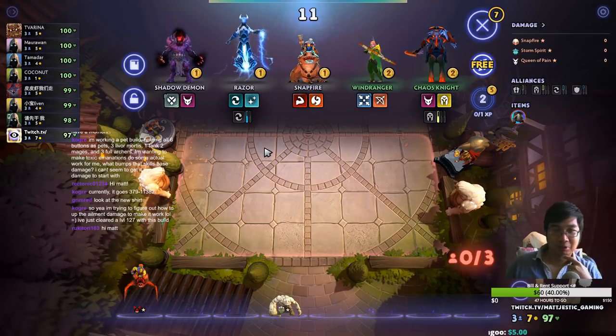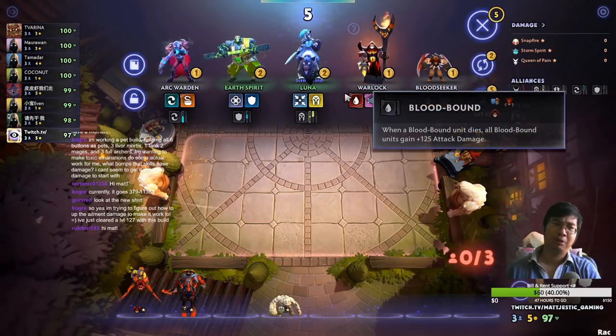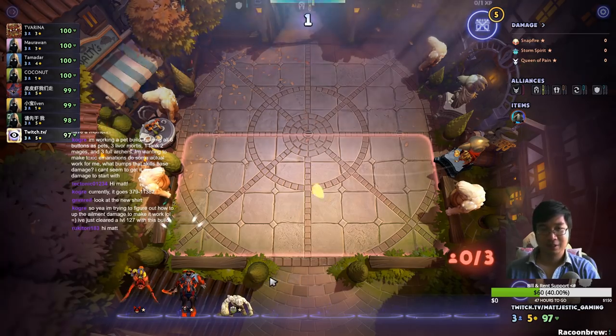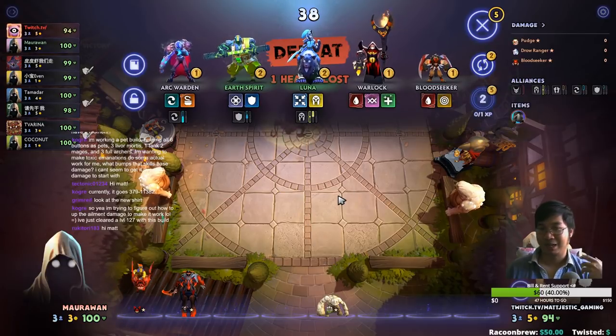Now as for the Underlord, because we're going for trolls we can use the Chaos Knight again. I want to get something else — are we going for knights? I'll go for savages. Tiny and Chaos Knight are optional because what I really want to do is get deeper into savages with Tusk and Magnus.